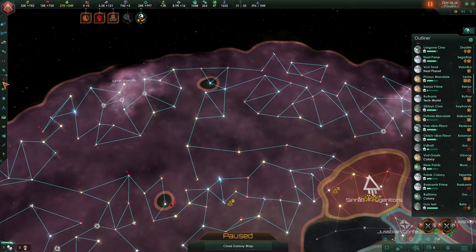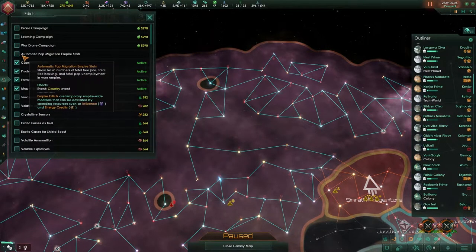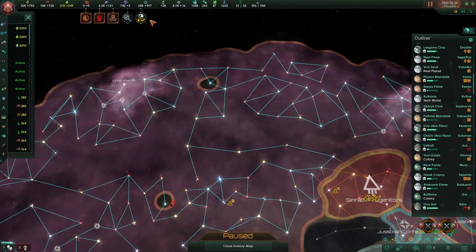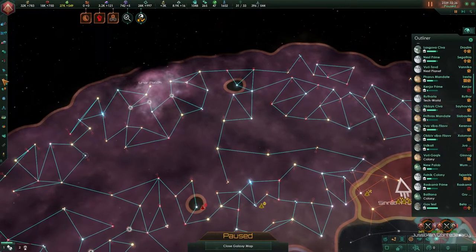We are now currently working with automatic population migration. As you can see, there are 27 population that are unemployed and we've got a lot of free jobs and a lot of housing. I've enabled the mod, but if you are going to use it, let it run a few days.